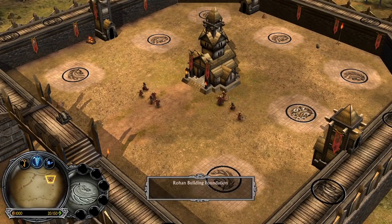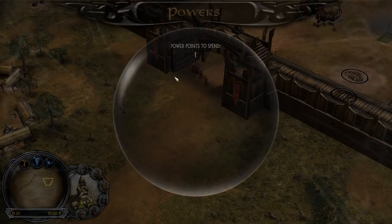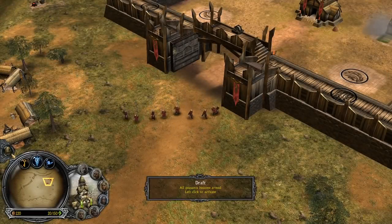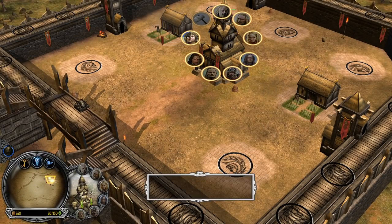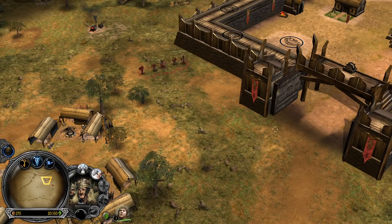The start is pretty basic, and this is also a different texture design, I guess. We have two peasants to start with, and we have also the draft from the Spellbook of Rohan to give those peasants weapons to fight with. And we also need to recruit the Hobbit — Merry Brandybuck, not Mary Poppins of course.